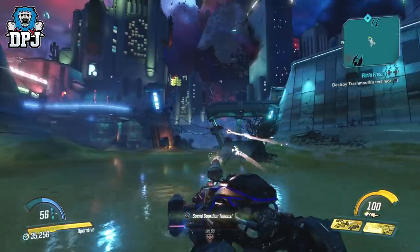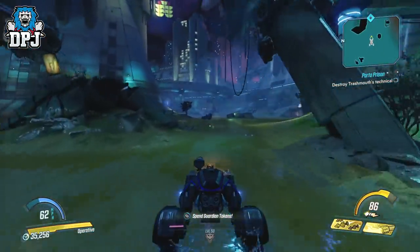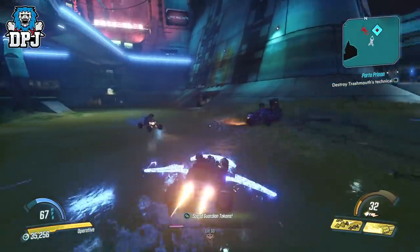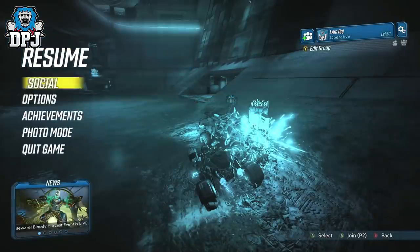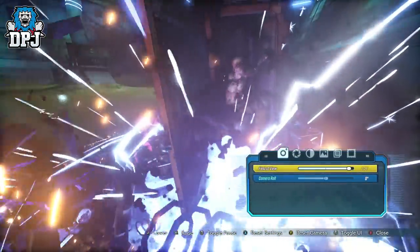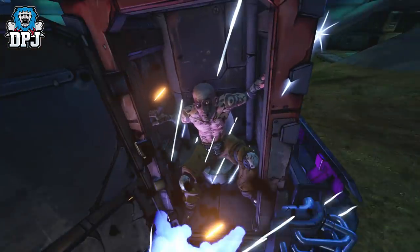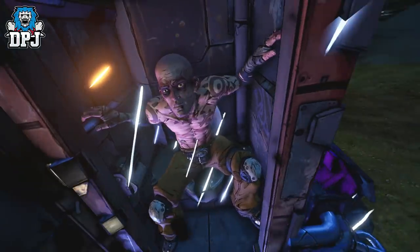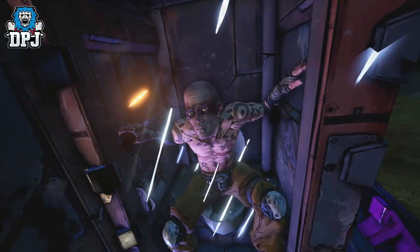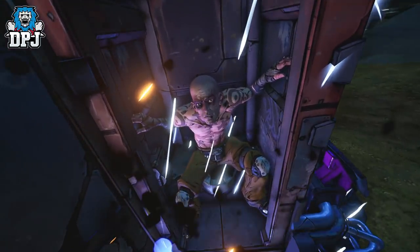The mission then ends up on Meridian Outskirts where this poor dude is strapped to the back of a vehicle, being dragged all over the map, and either way people it doesn't end well for him. But this time we can actually see the person inside as he's hanging on for his life. I tried getting close so I could go into photo mode and that's exactly what I did. At the time I had no idea until I saw what he was wearing and his tattoos, and then I realized this is actually a psycho without the mask.